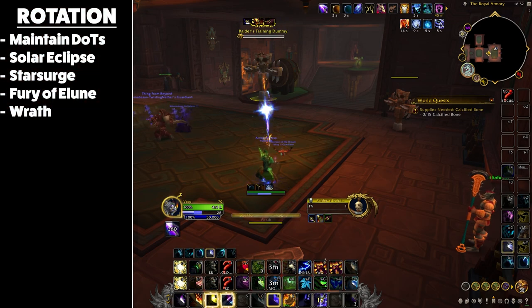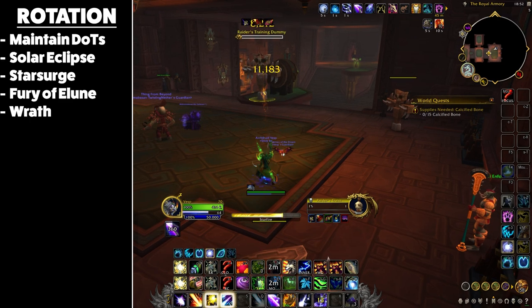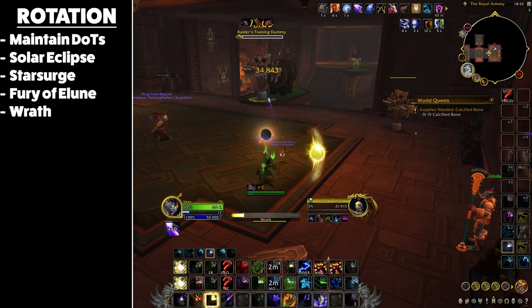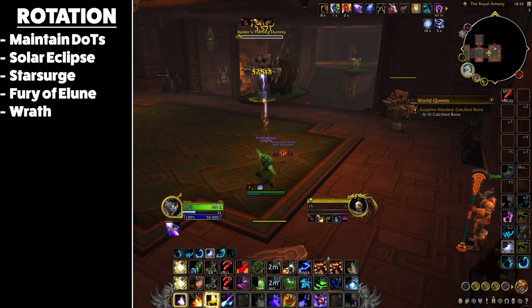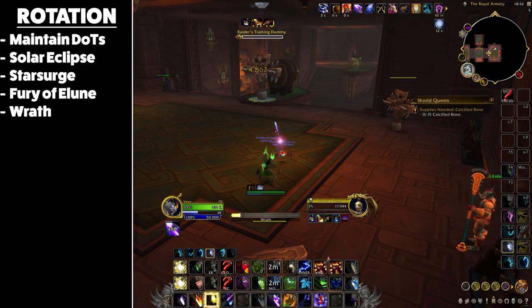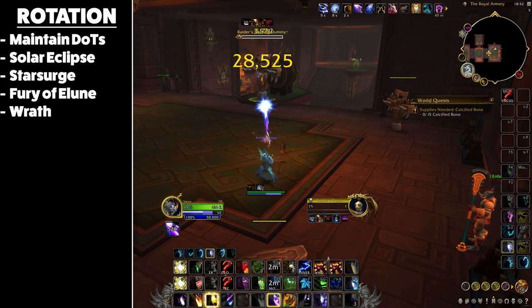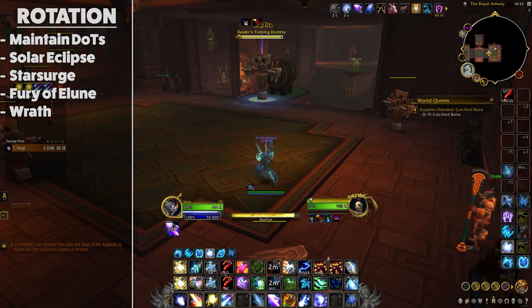After the opener, follow this priority system for single target. Dot your targets with Moonfire and Sunfire at 100% uptime — this is imperative due to our mastery. After this use 2 Starfires to stay in Eclipse as often as possible, always prioritizing Solar Eclipse on single target. Avoid capping Astral Power by spending on Star Surge. Then use minor cooldowns like Fury of Elune, and finally press Wrath to build Astral Power.